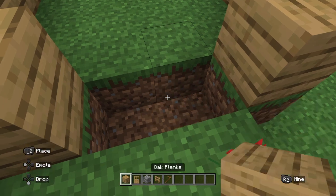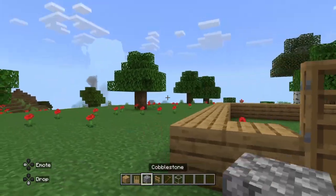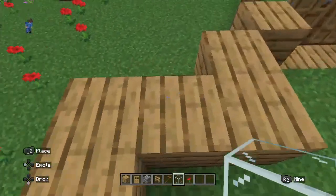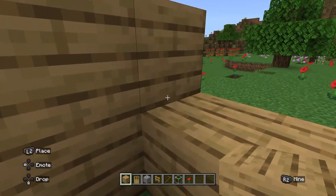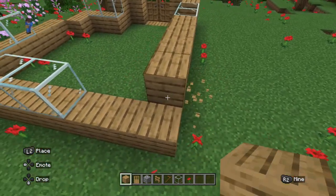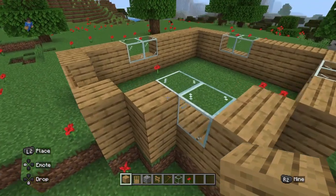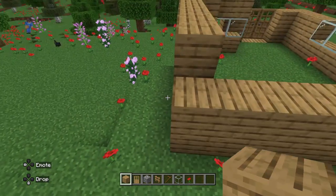Okay, so finished the layout of the house. Now I'm going to put the wooden walls and then the door, and of course I need some glass. So let's get that and start placing it. Finishing off with the wood. I've got the first layer down, now I just need to do the second one, and the floor will be cobblestone.